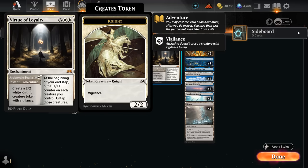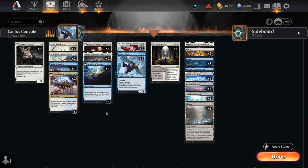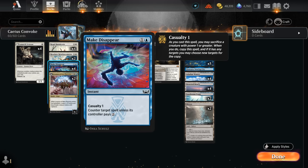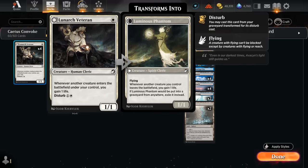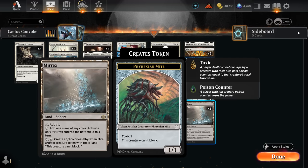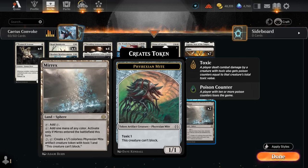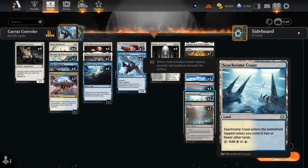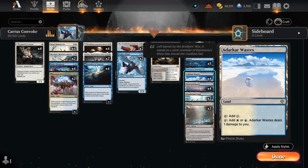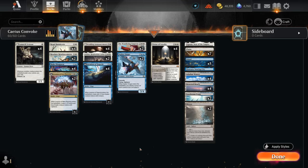Teferi also works great with the Knight tokens from Virtue of Loyalty, and gives us removal with a minus-3 or draw 2 and discard 2 unless we discard a creature. Make Disappear is our counterspell, and can easily enable Casualty by sacrificing a random token or a Lunarch Veteran and still bring it back as a Luminous Phantom. The mana base has two copies of Mirrex as another mana sink, providing more creatures for Convoke or life gain with Veteran. We also run a few dual lands, Soaring City, and Aiganjo for additional interaction.